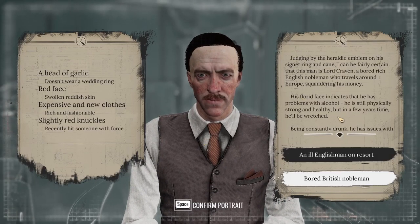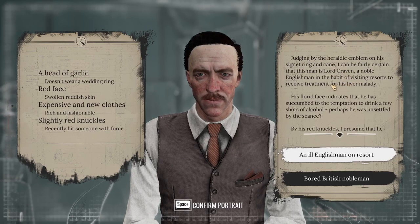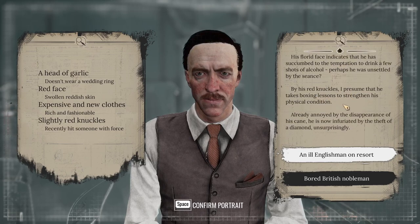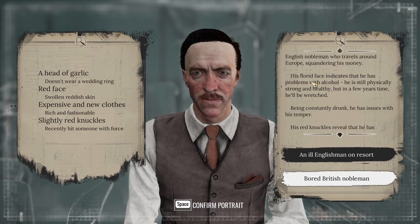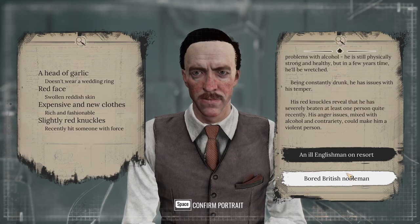So we've basically got two potential portraits. I can be fairly certain it's Lord Craven — in the habit of visiting resorts for a liver treatment. Florid face indicates that he drinks a bit. Red knuckles — taking boxing lessons. Already annoyed by the disappearance of his cane, he's now infuriated by the theft of a diamond. Or, similar but not quite the same: florid face indicates a general problem with alcohol, still physically strong and healthy but in a few years' time he'll be wretched. His red knuckles reveal that he's severely beaten at least one person quite recently. I'll go with that one, because it seems closer to what we saw already.